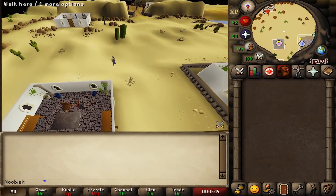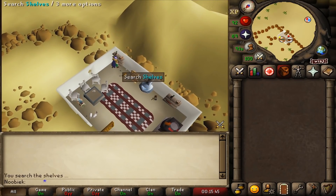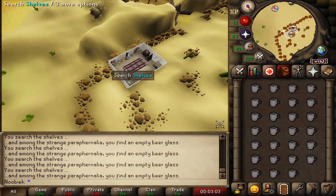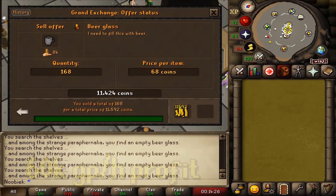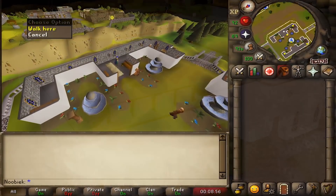Collecting beer glasses: back in Al-Kharid there's a spot where you can get free beer glasses. It's located southeast of the palace in the house where the Apprentice is located. Search the eastern shelves to find a beer glass, keep collecting until your inventory is full, then deposit at the bank nearby. You can expect around 850 beer glasses per hour, equaling 60k GP profit per hour.